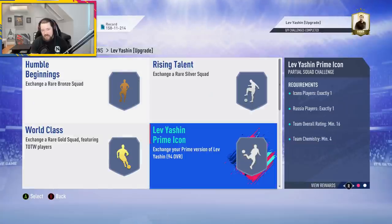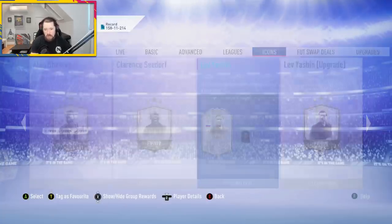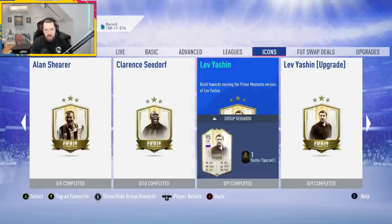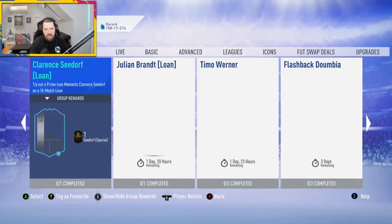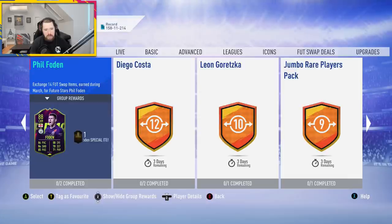I don't even care if you have Lev Yashin's prime goalkeeper card — do not do the upgrade. That's absurd. EA have got the upgrades so very wrong. You are just better off using that icon in a different SBC that requires an icon and then doing the regular Yashin, which is going to be a little bit more expensive excluding the icon. EA don't seem to take into consideration that Yashin's card itself would have had some value.